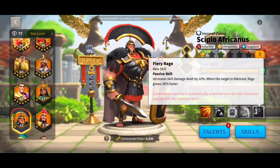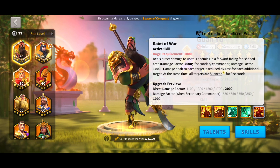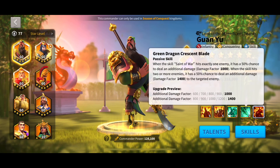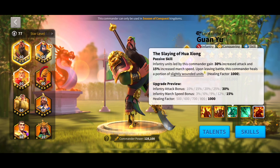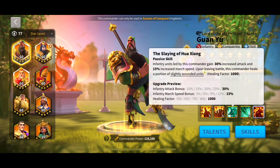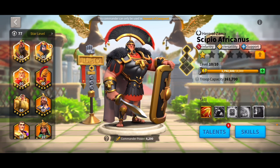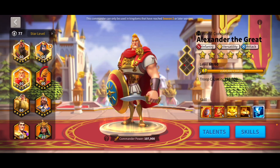Once you've expertised Scipio, or if you want more infantry marches and bring him at 5-5-5-1, the third infantry commander I would recommend you expertise is Guan Yu. He has an AoE silence, a damage factor of 2,000, with a chance to trigger an extra 1,400 and another 1,000 — though those are just chances. He has infantry attack and march speed bonuses plus a small heal. If you don't have the sculptures, you can do him 5-1-5-5 and he's good enough without expertise. But I'd recommend expertising Scipio so you can pair Guan Yu with Scipio, mirror Alex with YSG, and have two solid infantry marches.